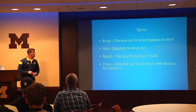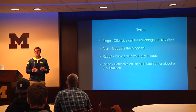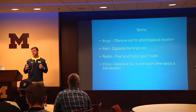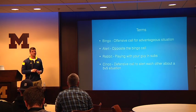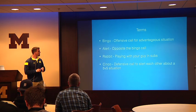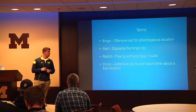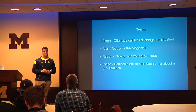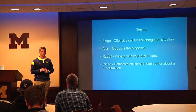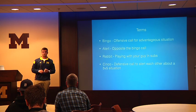Some terms you might hear throughout this time: 'Bingo' is our offensive call for an advantageous situation — basically any time we create a 6v5, we like to attack 5v5 and 4v4 situations, because defenses sometimes lack communication there, increasing our chances of scoring. 'Alert' is basically the opposite of the bingo call — the defense will scream 'alert, alert' to tell everybody that there's a situation coming back the other way. 'Rabbit' is playing with your guy in the sub situation: if he's subbing off and running hip to hip with you, you can turn around, he continues up the field, and you gain a 6v5 situation.